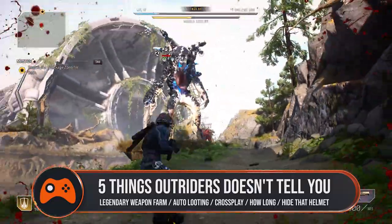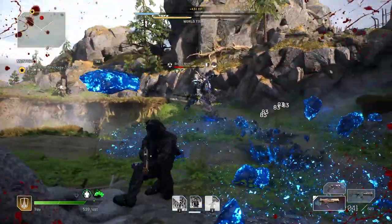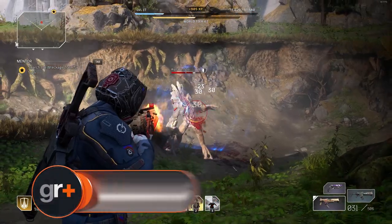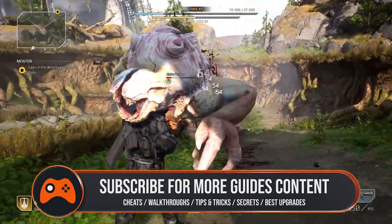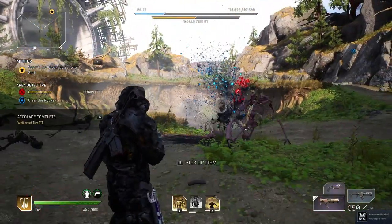Outriders, the game that everyone thought was going to be rubbish, has turned out to not be half bad. However, there are some really annoying things that the game doesn't tell you about at all that would have been really helpful, like automatically picking up loot, cross play across different consoles with your friends, what the level caps are, how to farm legendary weapons, and most importantly, if you make a sexy as hell thirst trap Gandalf in the game, you can get rid of the helmet and keep all the benefits it gives you so your character can smoulder enemies while you shoot them.